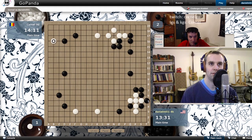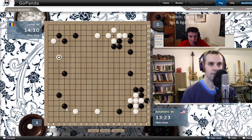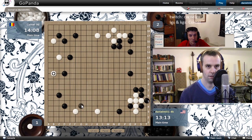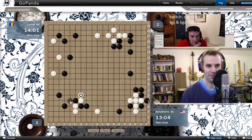Another submarine invasion — not sure if that's the proper name. When it's a two-space extension you can kick because white is over-concentrated. You want your opponent to be over-concentrated, not to have an ideal shape. So now we cut and fight. That's how Koreans do a tree in the morning — and then they die. Half of them die.